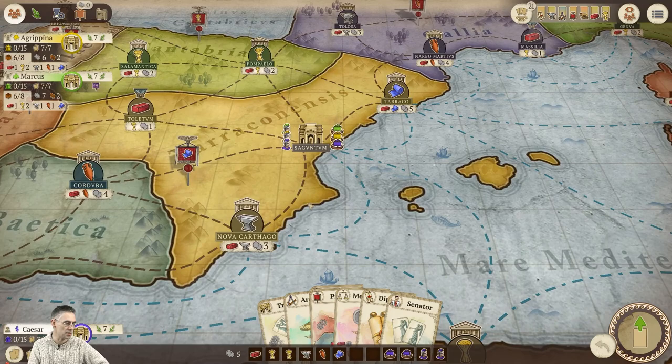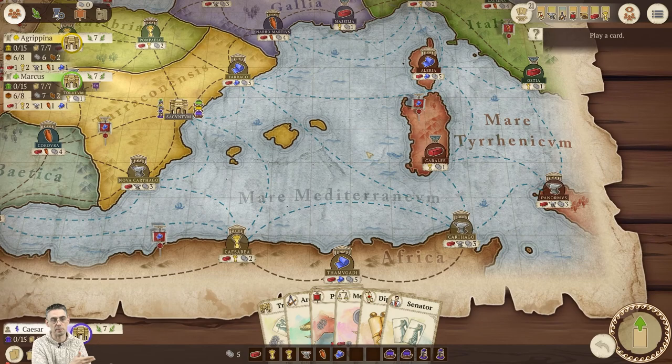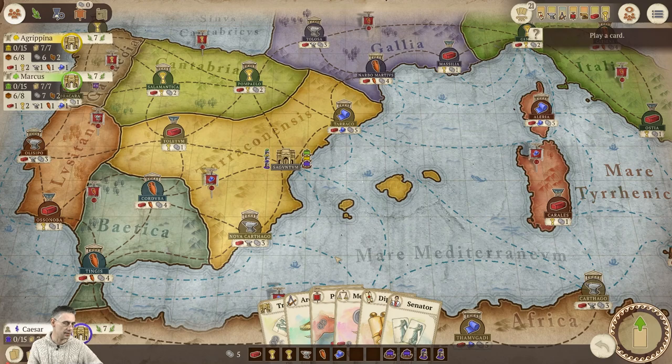It's my turn and I'm going first. Let's just have a look around — presumably it is just a normal random setup of the map. They've been making a few tweaks to this digital app; I thought it was good when it came out, but they took a lot of feedback and have been making some tweaks along the way. I'm reminding myself where my resources are — they are down at the bottom.